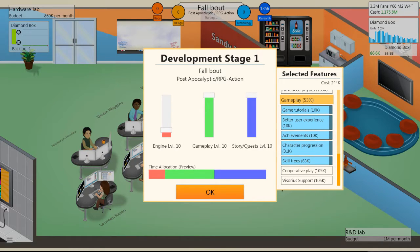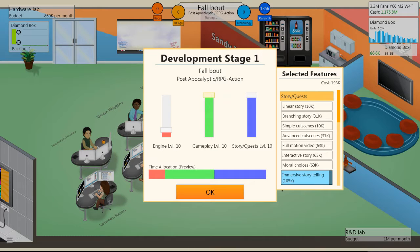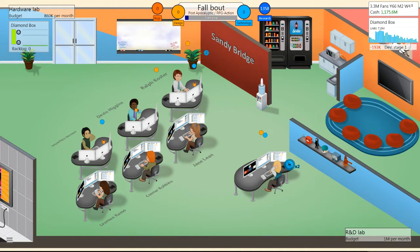In the gameplay section I maxed out Save Game and Multiplayer. I'm adding Skill Trees and Character Achievements. Character Progression is also there. Once you figure out your feature layout and what makes an RPG good, click OK. This brings you to time allocation — how much time your team spends on each area. Since Story & Quests and Gameplay are highlighted, they'll spend the majority of time on those.